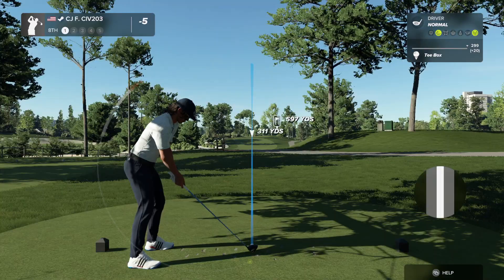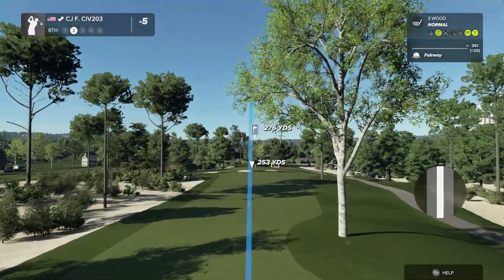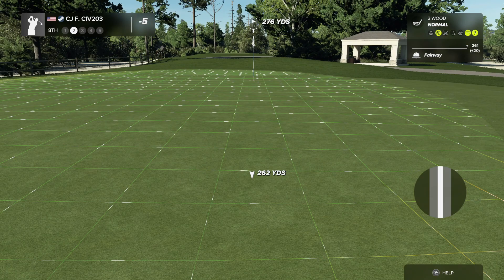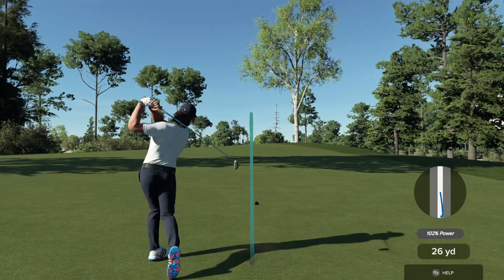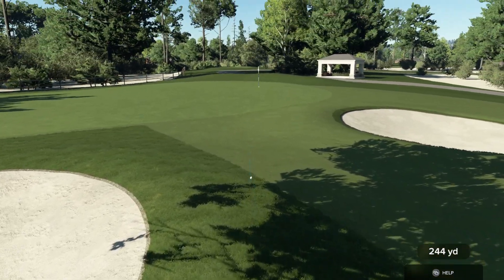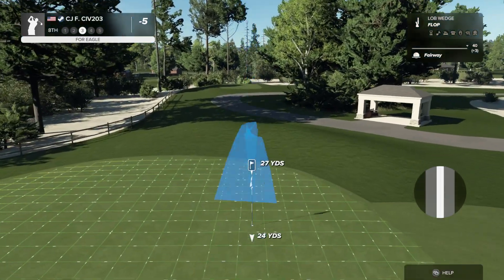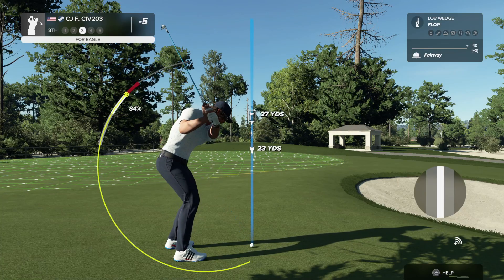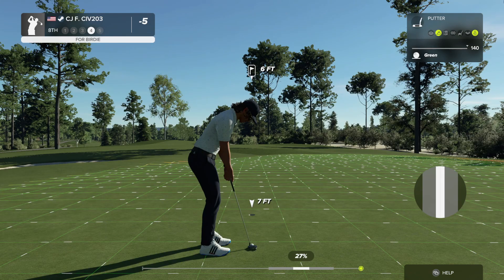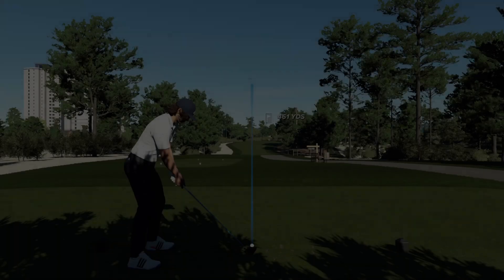Hole eight, par five, 597 yards — almost 600 yards. This course is absolutely beautiful, I love it. Second shot with a three wood — hit the tree and ended up in the bunker. We're in the fairway on the third shot; let's try a flop shot. A little right but we got it up there — six feet to the cup. Converted the putt. Was really hoping to hit the green in two, but it is what it is.